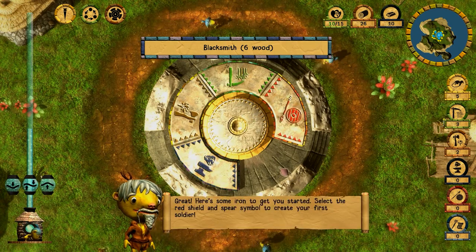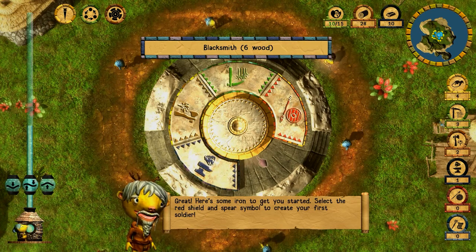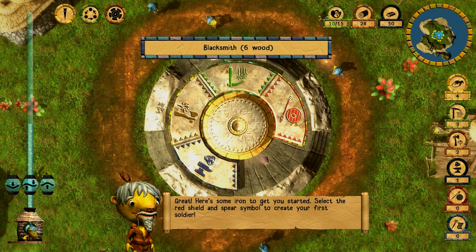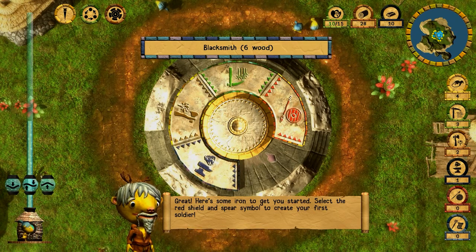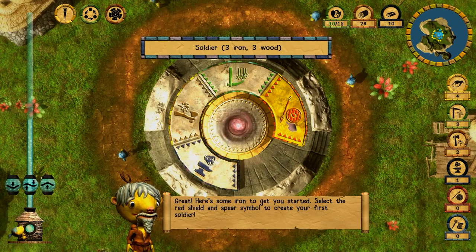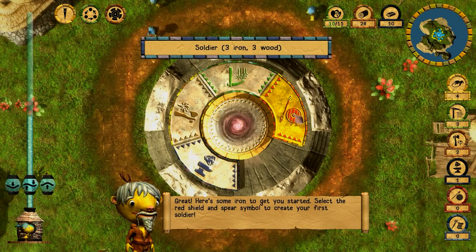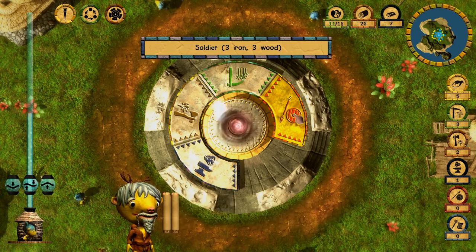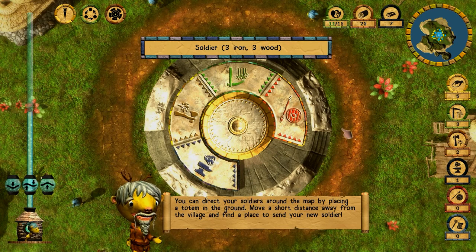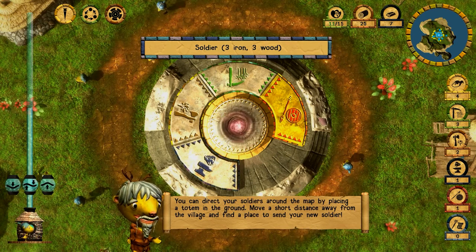Let's press here to make a blacksmith. Here's some iron to get you started — select the red shield and spear icon to create your first soldier. Let's create our first soldier by clicking this button. The soldier requires three iron and three wood.